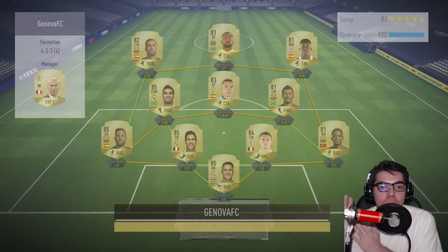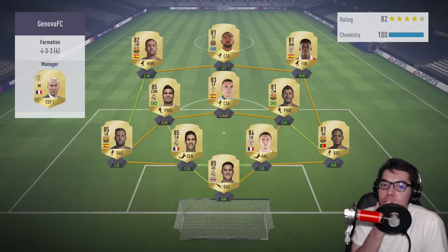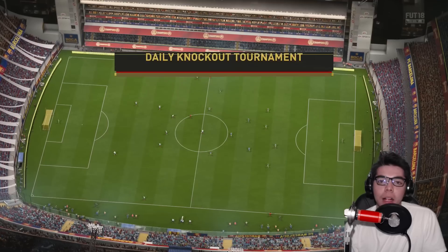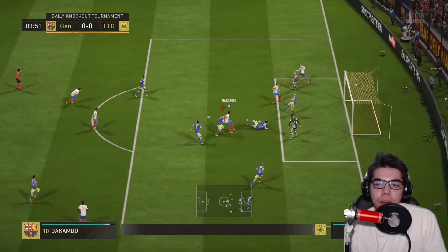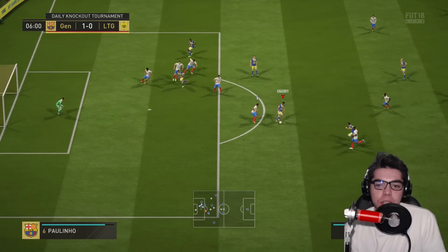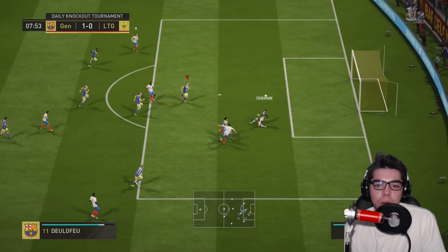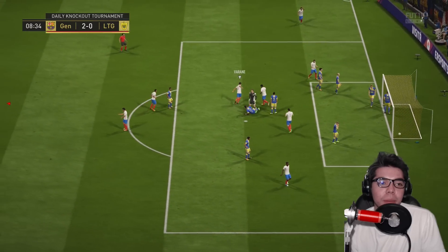This opponent has Bakambu, Iñaki Williams, and Delfeo. Bakambu centers it — Fairman doesn't do enough — Bakambu gets it back. 1-0 to them. That foul from Tiago — I'm very confused how that was legal. Then Aspas goes and makes it 2-0. We're down inside nine minutes.